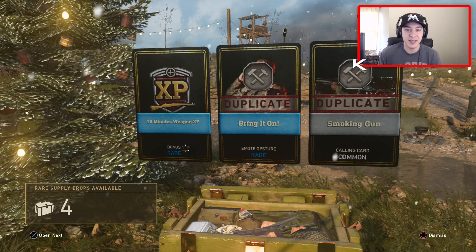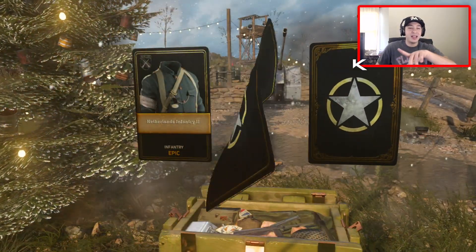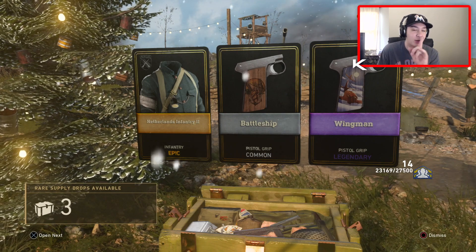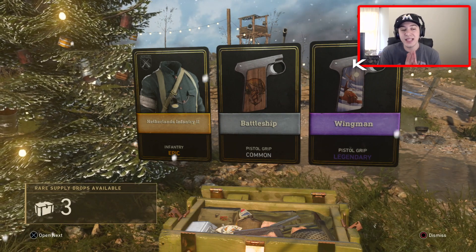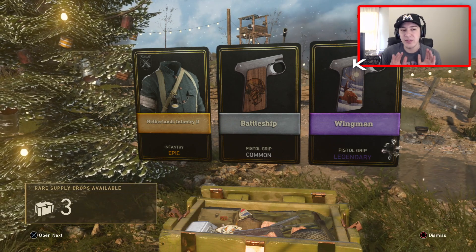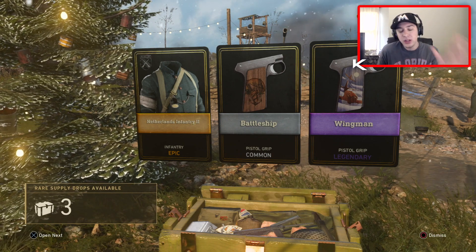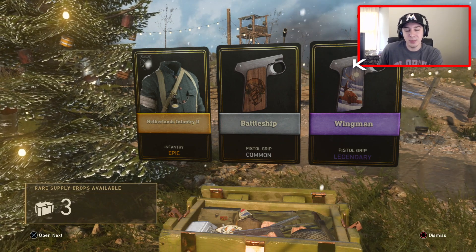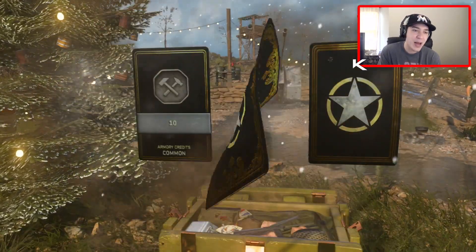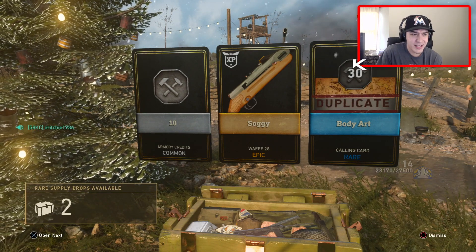More duplicates - this is not a good sign for these rare supply drops. I honestly thought we were getting a lot more better weapons out of these. But here's an epic right here - that's an epic Infantry, and that is not a duplicate, so I'll take that one. That's our first epic. We are now six supply drops deep, and that is the first time we even got one epic. Usually you get epics a little earlier.